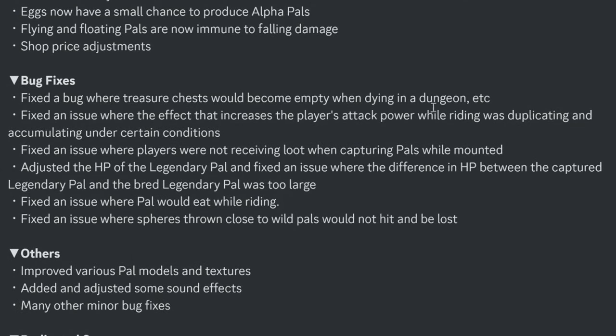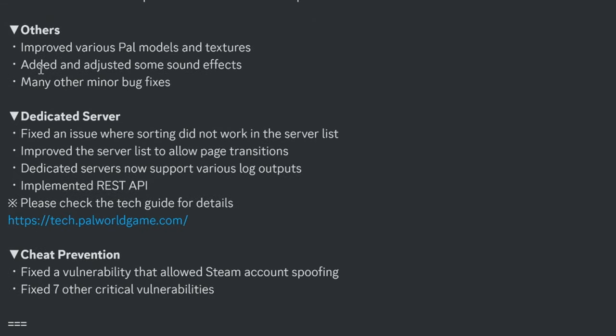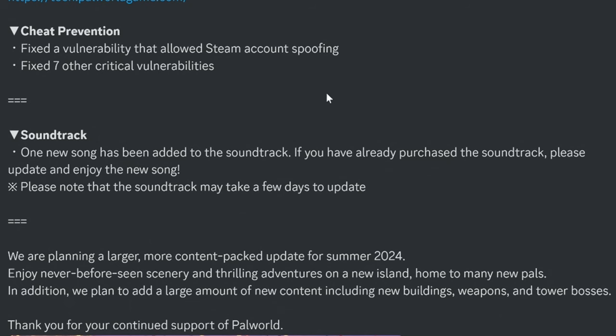Tons of bug fixes: a bug where treasure chests became empty when dying in a dungeon; an issue where the player attack power boost while riding was duplicating and accumulating; an issue where players weren't receiving loot when capturing pals while mounted; HP of legendary pals adjusted to fix a large discrepancy between captured and bred legendary pals; fixed a bug where pals would eat while riding; and fixed spheres thrown close to pals not hitting and getting lost. Models, textures, and sound effects have all been improved.